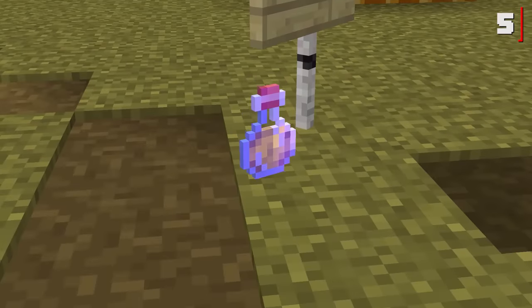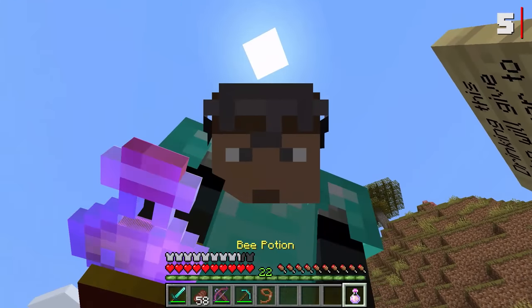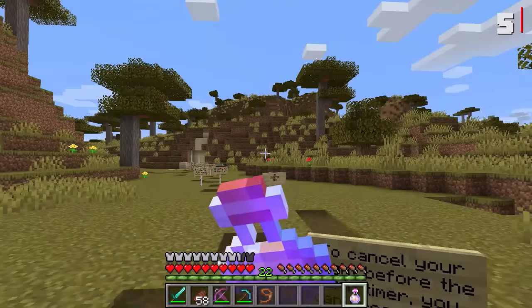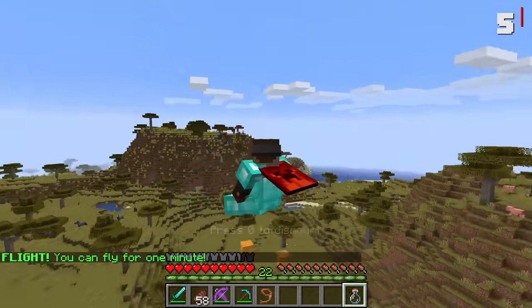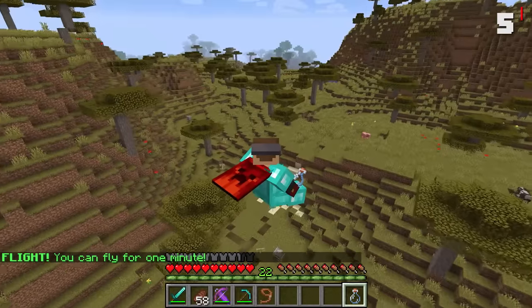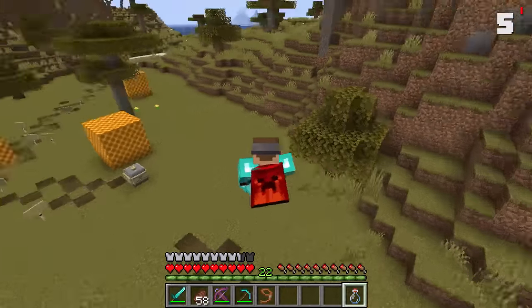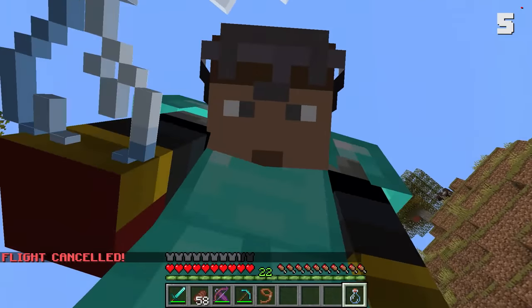On death, it drops a very special potion. What's all the buzz about with this bee potion? Well, drinking this potion will give you the power to fly. We are flying around for one full minute. Whatever direction we look, that is the direction we take off in. You can stop the flying at any time by simply sneaking, and just like that, you will fall to the ground.